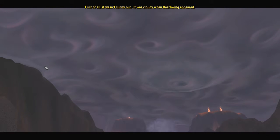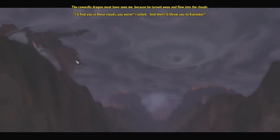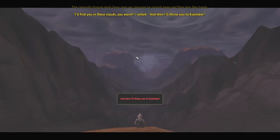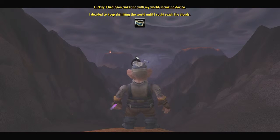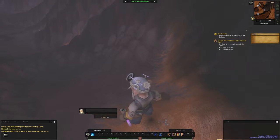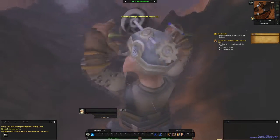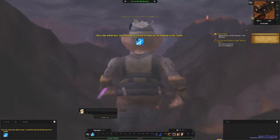'First of all, it wasn't sunny out — it was cloudy when Deathwing appeared. The cowardly dragon must have seen me because he turned away and flew into the clouds. I'll find you in those clouds, you worm, I yelled — and then I'll throw you to Kalimdor! Luckily I had been tinkering with my world shrinking device. I decided to keep shrinking the world until I could reach the clouds.' And so we began to shrink the world. Mother of God — it's the apocalypse as a giant gnome!